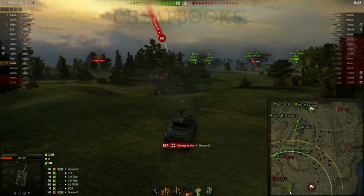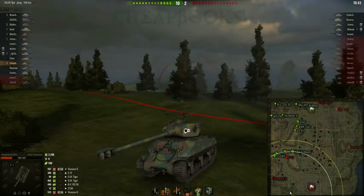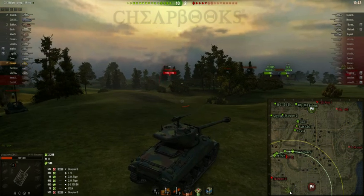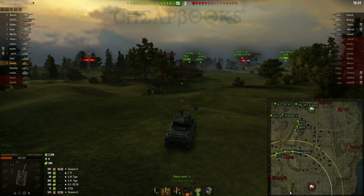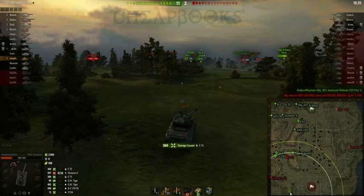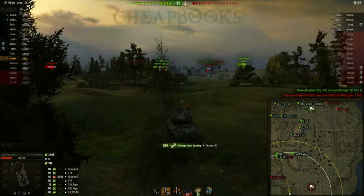He shot my weak turret armor because I was aiming my gun away from him. It's a technique you want to remember — if you know someone might shoot at you, make sure you point your stronger armor towards the threat. I reversed to a low point to make it difficult for the Scorpion to hit me.